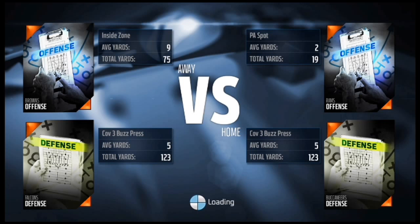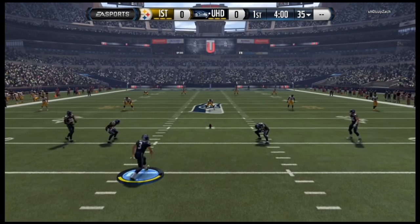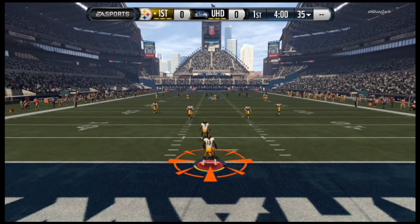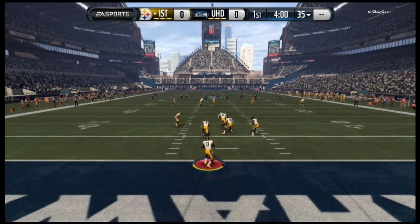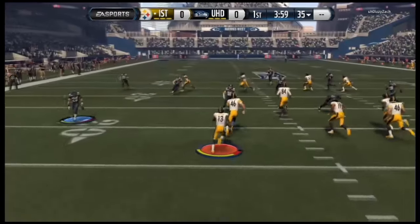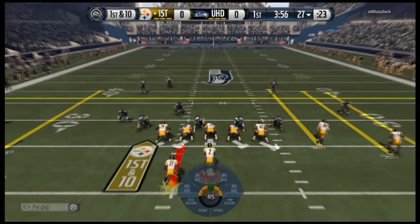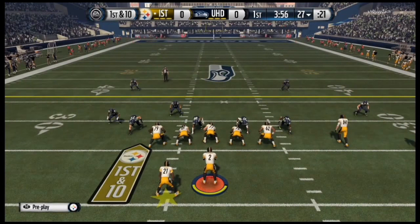So let's see how this game turns out. Here we are returning the ball — let's see if Archer can make it back super far. He's got blocks but he's down. For the first play of the game, I think I'm going to use LaDainian Tomlinson to our advantage and do the HB draw.